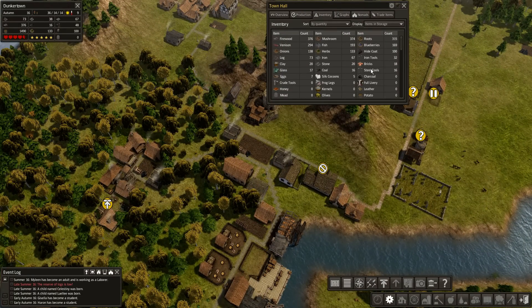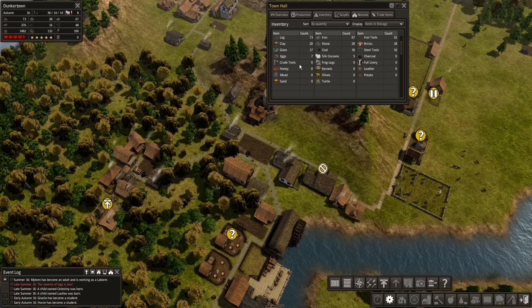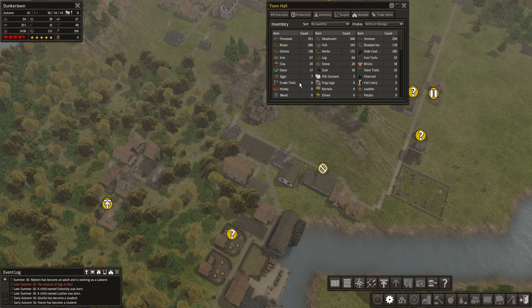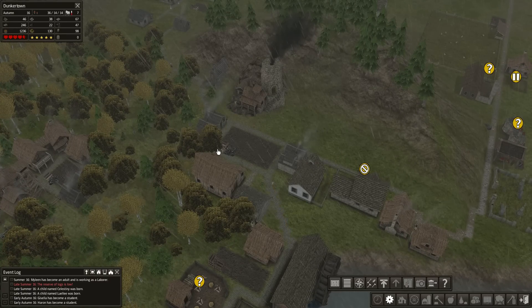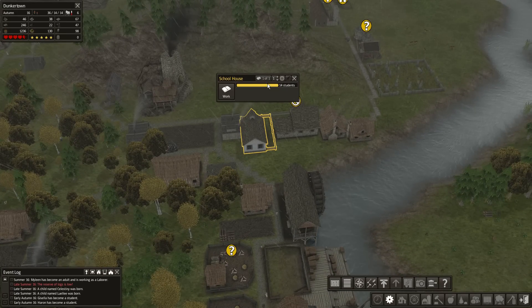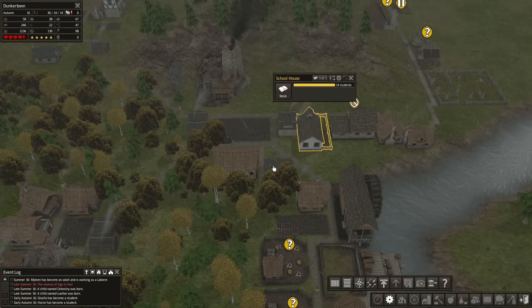How many bricks do we actually have? Eighteen bricks, sixteen steel tools. Soon we'll probably end up burning through the rest of the iron tools. We have no crude tools - I kind of would prefer if you don't have any of it, it's just not even on the list. Which actually seems to be the case - I don't see iron... no, there's iron tools. But like crude tools - if I have none, just don't even show it. There should be a checkbox: filter zero inventory items.